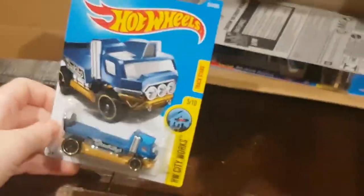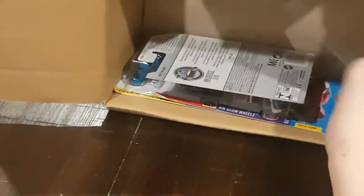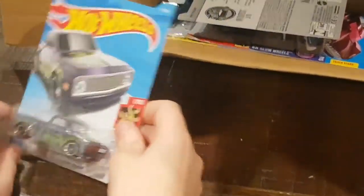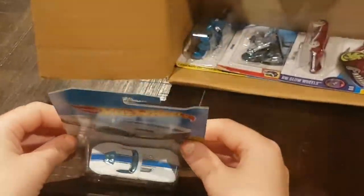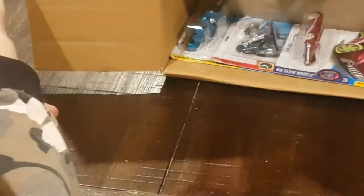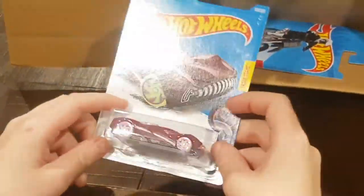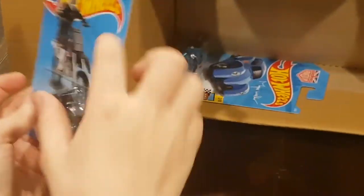Next up, we have the Hallonator, 5 of 10 in this series. We have a custom 69 Chevy Pickup. We have a Fast Feline, number 3 of 10 in the HW Exotic series, and we have Power Surge and a HW 450F from the HW Daredevil.